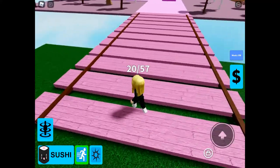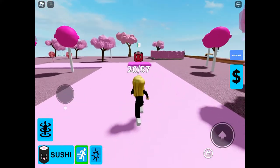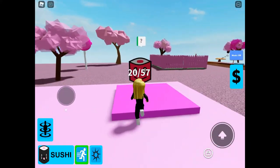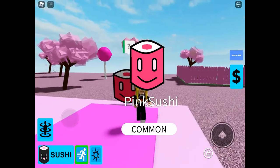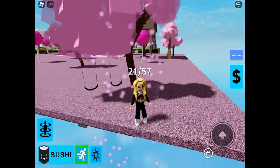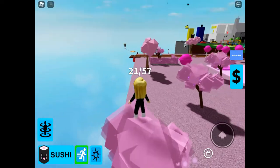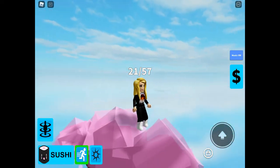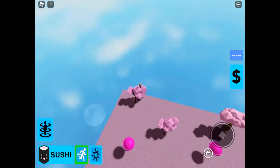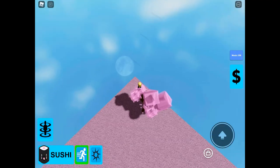Moving around into the pink area. We can just see some kind of invisible platforms.